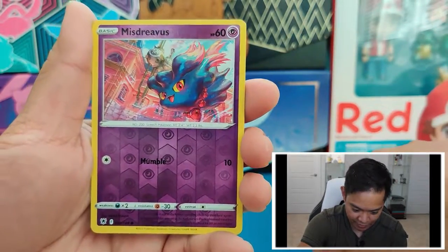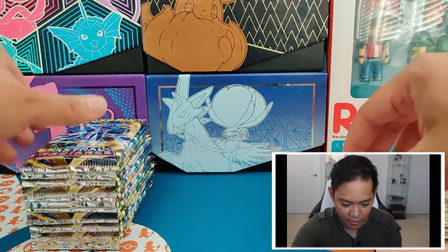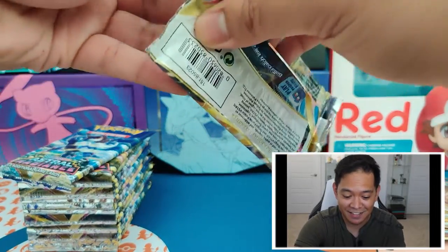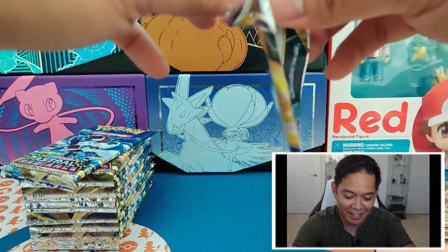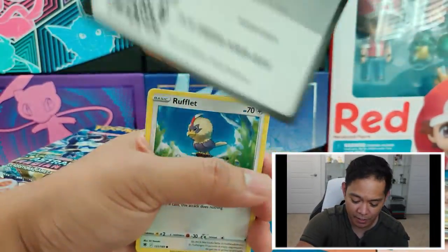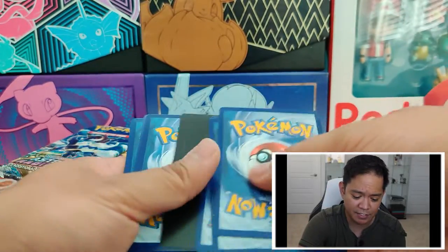Reverse Holo Misdreavus and a Rampardos. Be sure to hit that like button as this video has just been really great, and hit that subscribe button for more pack openings in the future — we'll probably open a good amount of Astral Radiance in these next few videos.